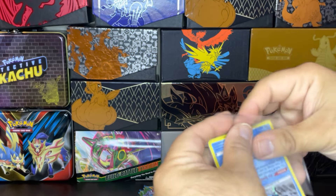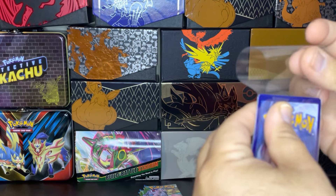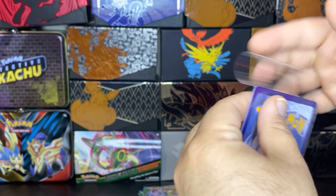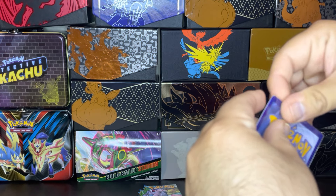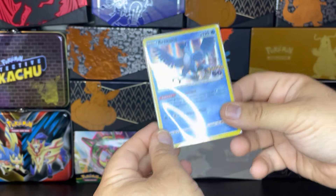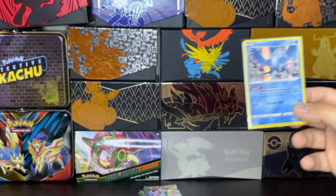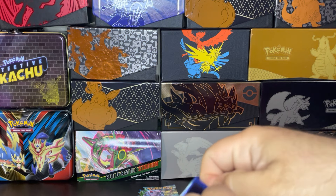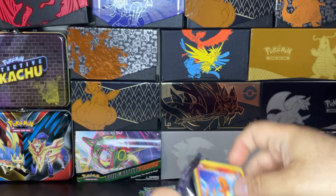So out of the three legendary birds, I would say Articuno would be one of my picks — not so much the new version of it. It is cool, but I like the original Articuno more. What about yourself? Which legendary bird — the original three, just their regular forms — which one is your go-to?